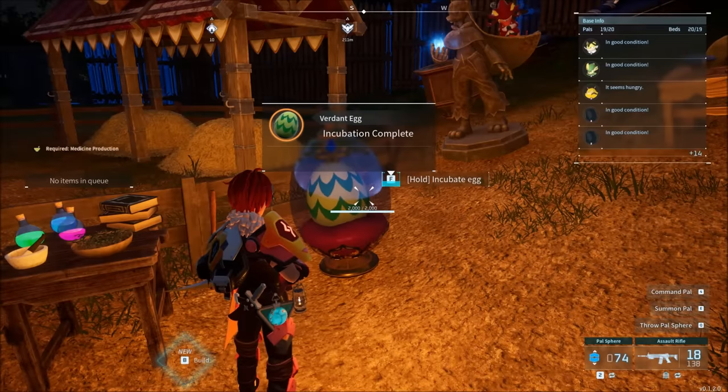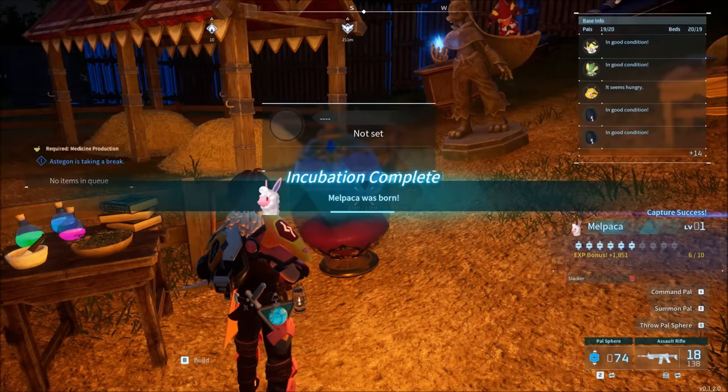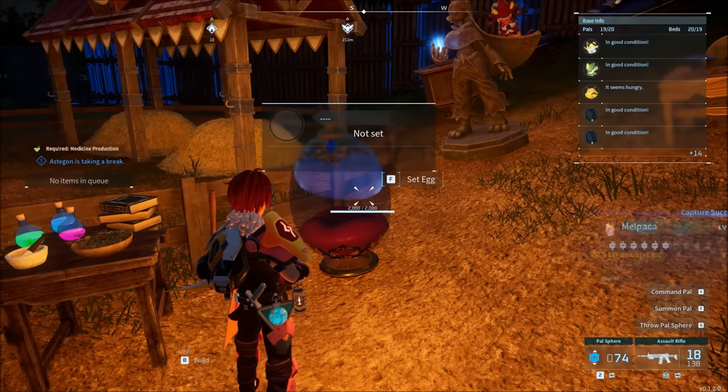Eggs are OP. A lot of people say they didn't do any of those things and just found it in a random egg — and that's going to happen. I got over a dozen new species of pals randomly from all the eggs I gathered. So if you see one, get it incubated, and that could turn into some profit.